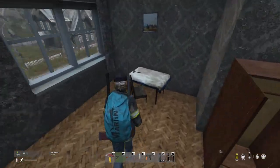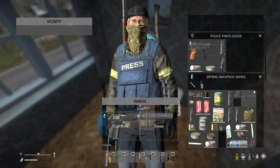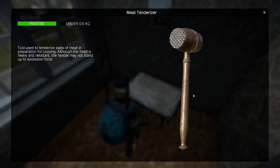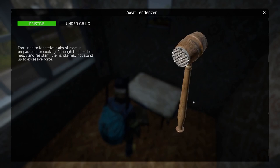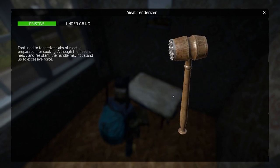The first item is the meat tenderizer. This is returning to the game. It's pretty grim — the thought of getting that smashed against your head could be very damaging, but how much damage does it do? Let's read the text here: 'Tool used to tenderize slabs of meat in preparation for cooking. Although the head is heavy and resistant, the handle may not stand up to excessive force.' I'm not sure if that implies it'll break pretty easily, but I guess we'll find out.